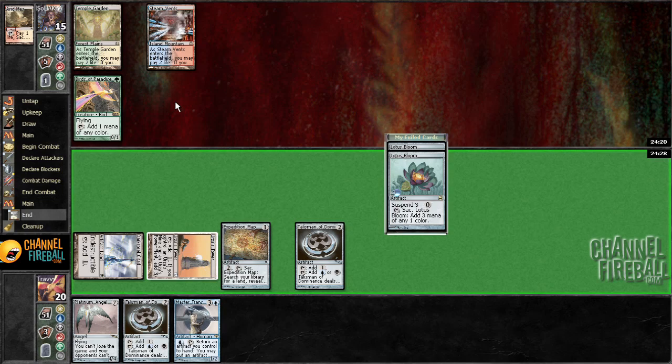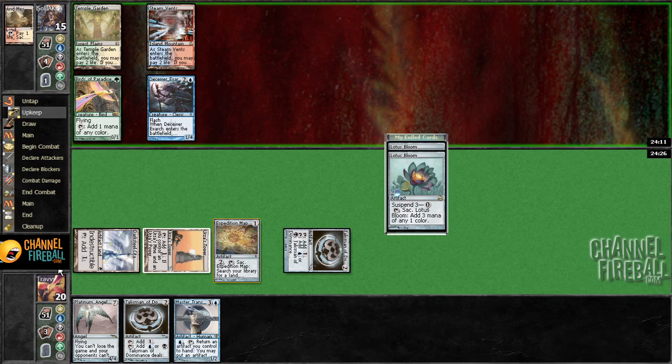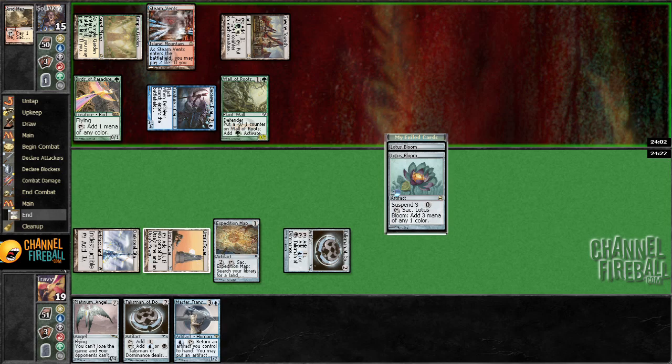We can top deck a land and play a Transmuter next turn. My guess is Exarch — weird. I mean, I've played a lot of Modern, so I generally know what I'm playing against. It's obvious — it's Wall of Roots. I haven't seen a Birthing Pod yet, and that's really the card that kills us. Let's see if we draw a land.